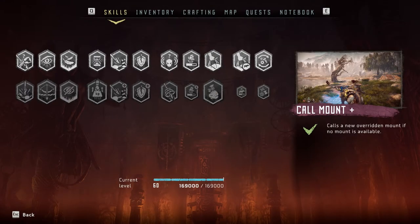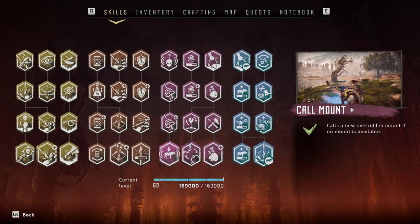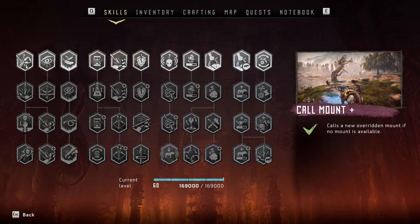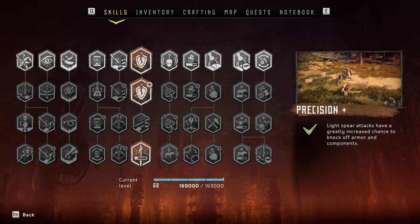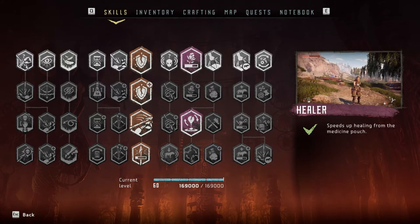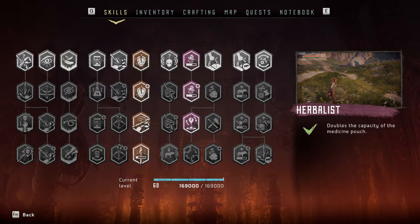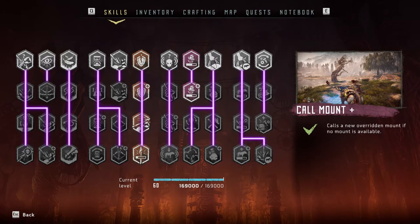The first problem I encountered as a new player was in the skill screen. These skills are unlocked one at a time as points are accumulated through gameplay. At first I was delighted — it was so clear that to get the Fighting Back skill, I had to first unlock Precision, then Precision Plus, then Knockdown. So to get Disarmed Traps, I unlocked Healer and Herbalist. Not long after, I realized my mistake: not all of these trees are linear. The information was there the whole time, indicated by lines in the background, but as a new player, I missed them.